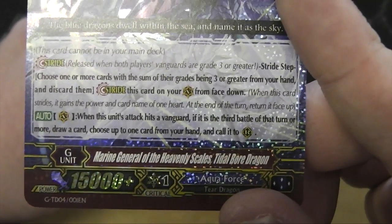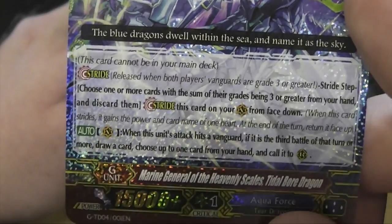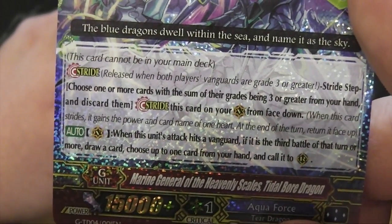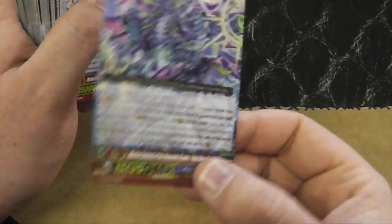Marine General of the Heavenly Scales, Tidal Boar Dragon — try saying that fast. Stride, blah blah blah. When this unit attack hits a vanguard, if it's the third battle to turn on war, draw a card, choose up to one gold into your hand, and call it to your rearguard.